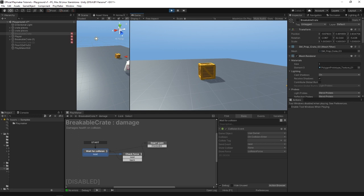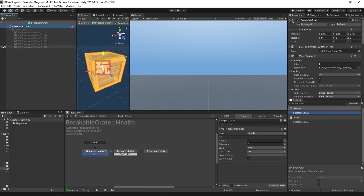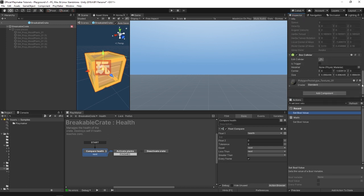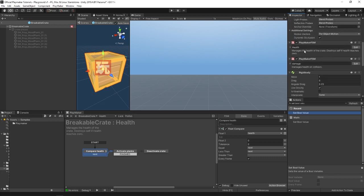Let's take a look at the game objects and FSMs first and then we'll put all that together from scratch. Opening up this breakable crate prefab, we'll see that this root item itself is a model, it has a collider on it and a rigid body — nothing really special.